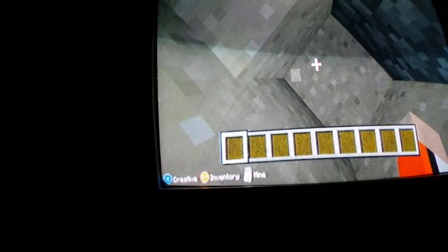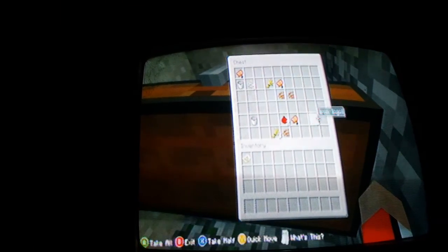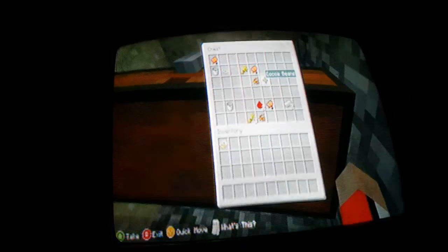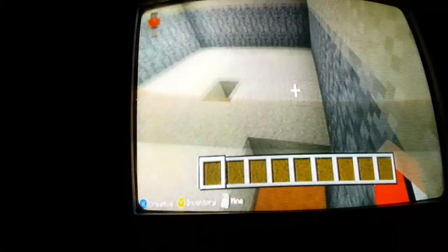I have another world like this — it's a survival world. Whoa, look at that, it's a large chest! It's just some cocoa beans, some buckets, some wheat, some saddles, some iron, some string, and there's two diamonds right there. Look, if we go over to the blacksmith here.